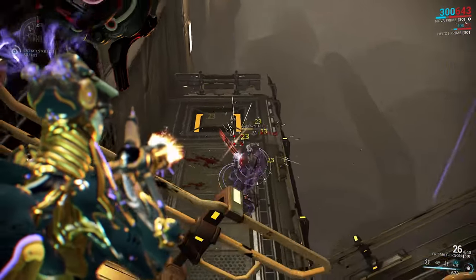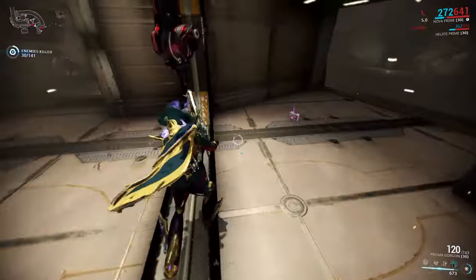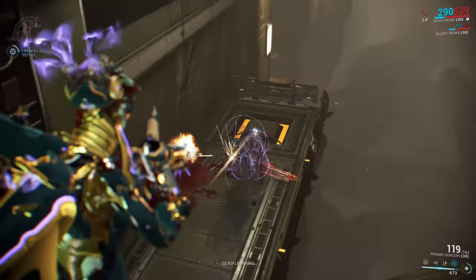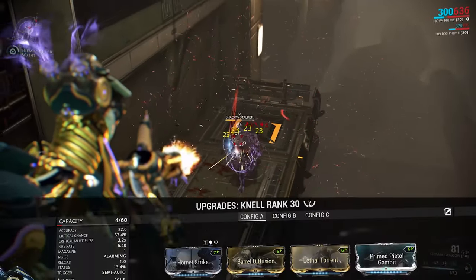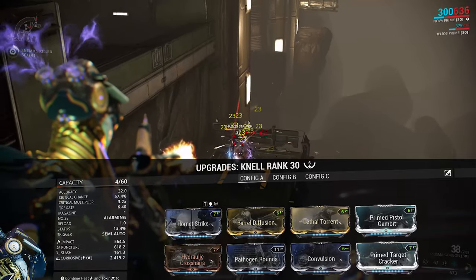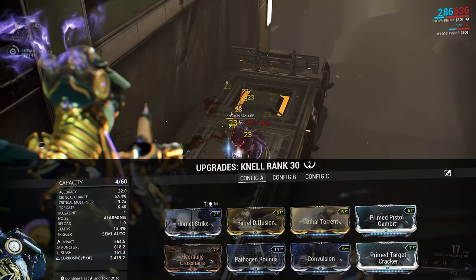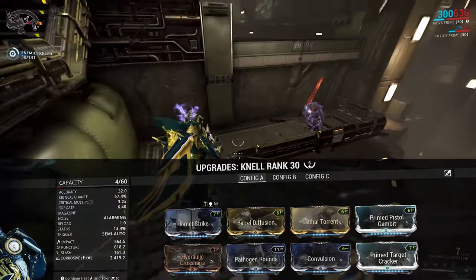So building it the right way is obviously going to be pretty important to get the most out of the Knell. I've put 6 Forma on here — 5 V and a dash — and built it specifically for crit: Hornet Strike, Barrel Diffusion, Lethal Torrent, Primed Pistol Gambit for the crit chance, Primed Target Cracker for the crit damage, two 90% elemental mods, and then one spare slot for whatever you want.